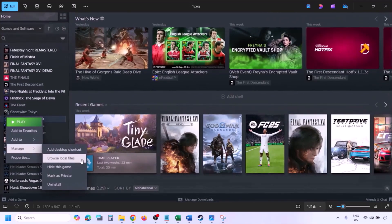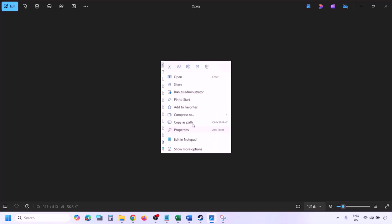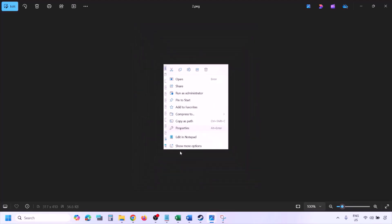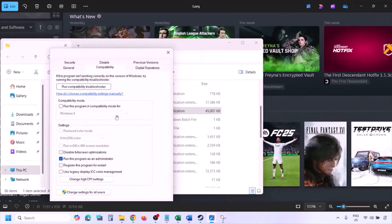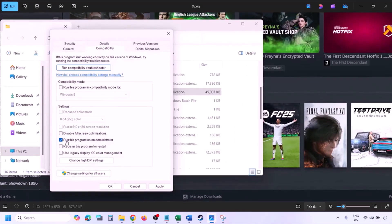Once you click on Browse Local Files it will take you to the game installation folder. Right click on the game .exe file, select Properties, go to the Compatibility tab, and put a check on the box which says 'Run this program as an administrator.' Hit Apply, click OK, and then launch the game from the game installation folder instead of from Steam.